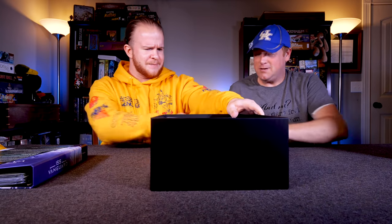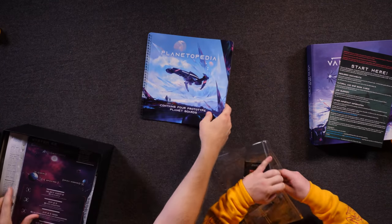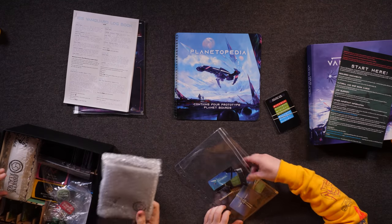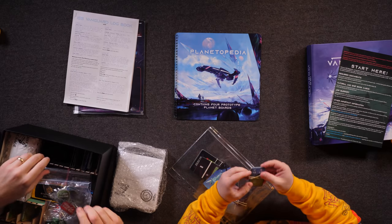Set that off to the side — got some stuff to go into the binder. You take the binder, I want to look at the box. Literature upon literature. So these are going to be just status cards and cards used throughout our storyline. I wanted to find the standard off-the-shelf not-quality stuff they chose to put in here. Look at this low-quality broken token inserts they've decided to include. These are little rank-up cards and other items we'll use. This here is a Planetopedia — like an encyclopedia. This is going to contain four prototype planet boards. A planet board is going to be the environment you're exploring.